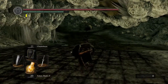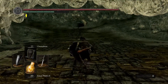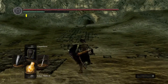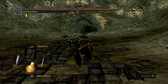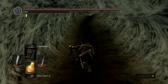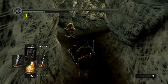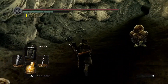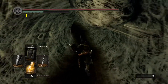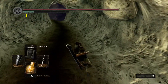Luckily we'll be in Blighttown for all of about 30 seconds, because it's a bit of a pain in the ass. That Rusted Iron Ring is gonna do you well here because it allows you to run across the swamp at full speed instead of sluggish. There are some eggheads around here — don't touch them or you basically end up looking like them. You get some kind of curse, not very fun.